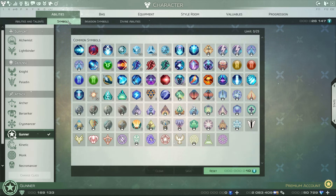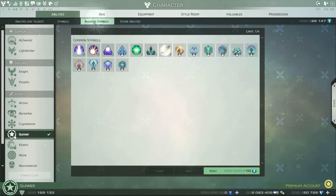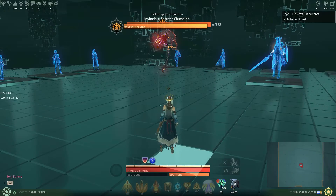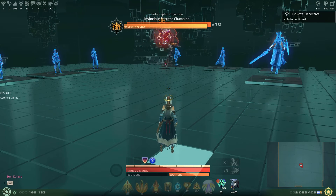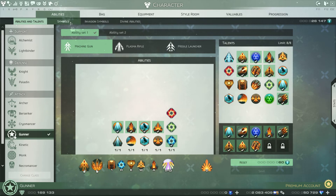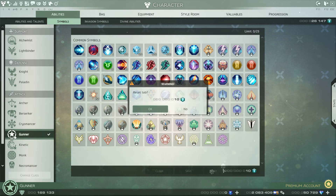I go to my abilities, symbols, invasion symbol — and I have only that one added. Let's first remove it so we can see the baseline, because it's actually not listed in the stats in the normal way. Let's reset it.